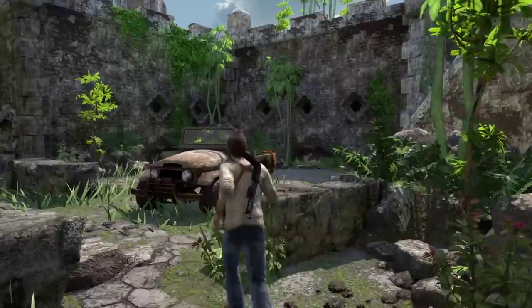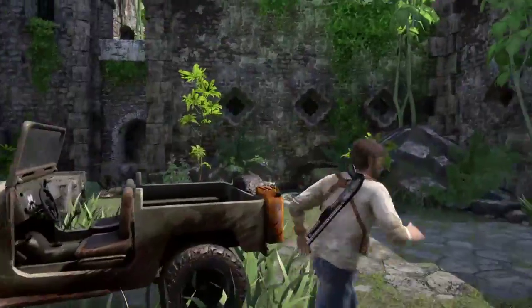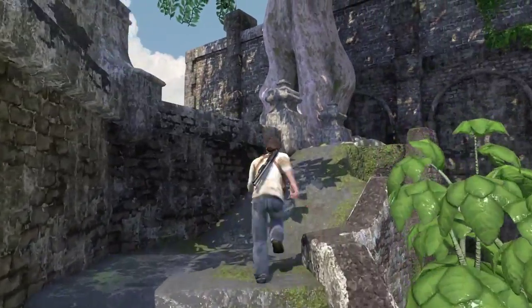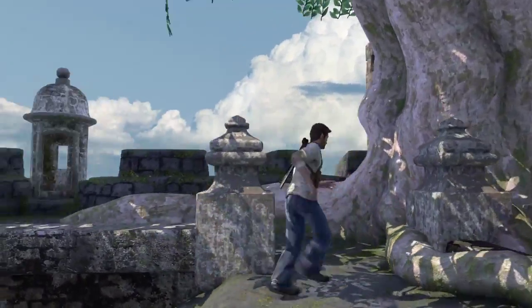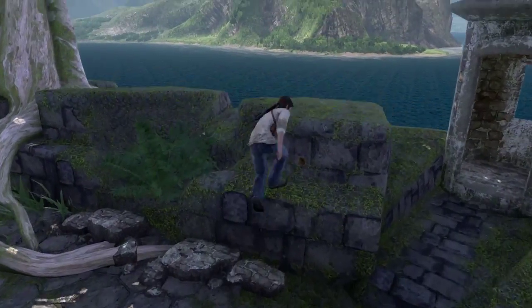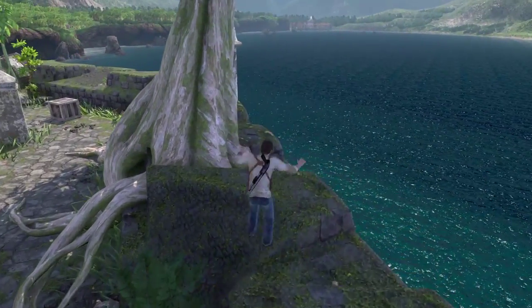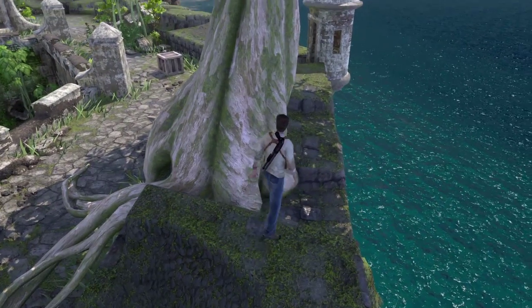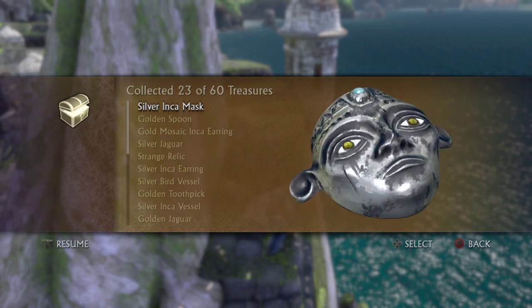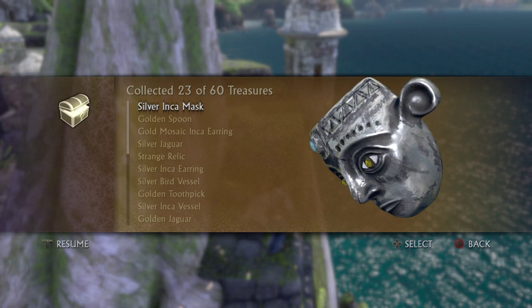Treasure number twenty-three is found just after exiting the waterway. You turn right, go up these stairs — there are some pirates to kill but I've already killed them all. Turn left at the top, the only way you can go. Hop over this ledge, make sure not to fall in, and the treasure is right there. Silver inca mask.